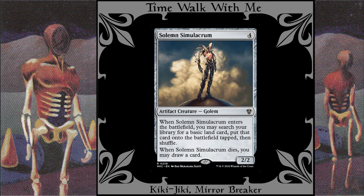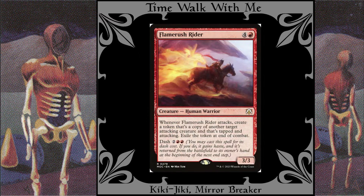Solemn Simulacrum: This creature's token copy gives you a land and a card every turn. Flame Rush Rider: Two of these guys copying a big dragon makes for a decent threat.